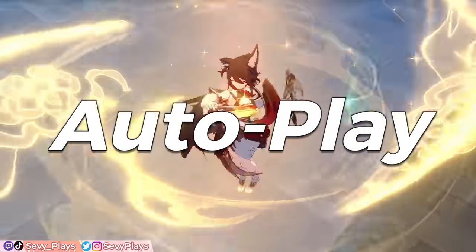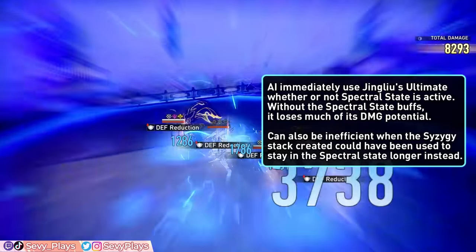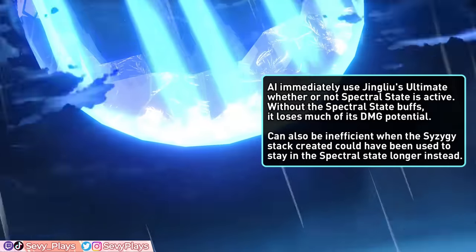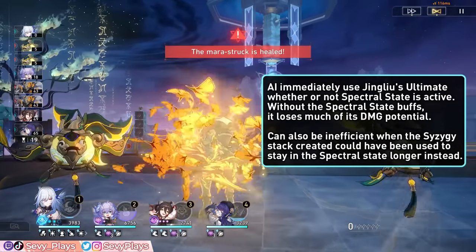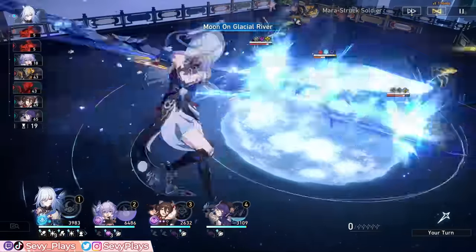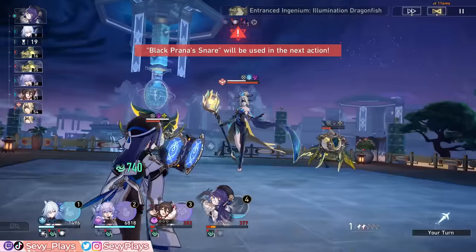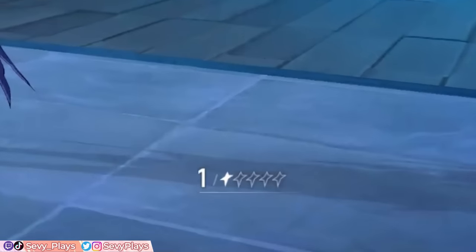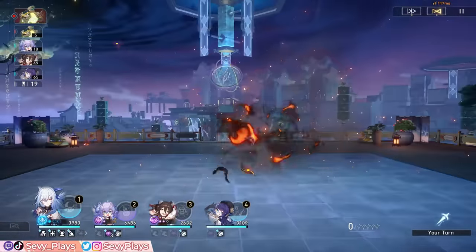Checking Jing Liu's auto battle behavior — to keep it short, it's pretty bad, with two specific problematic behaviors. First, she will use her ultimate as soon as it's fully charged, even if she's not in her spectral state. While it does generate a Syzygy stack, the attack won't benefit from the crit rate buff, attack buff, or her Ascension 6 ultimate damage bonus, significantly lowering damage potential. Second, Jing Liu may sometimes do a basic attack instead of using her skill when there's still an SP available, which is a big waste of her turn. Given the AI's poor SP management, this is more likely to occur, and if paired with supports like Pela or Bronya, the whole team just severely underperforms.